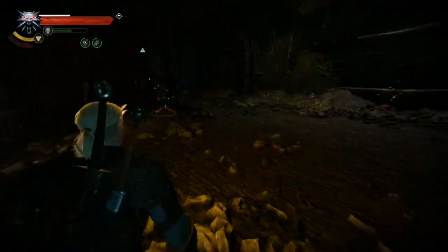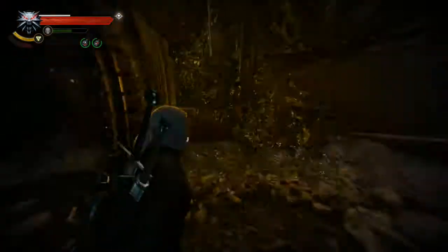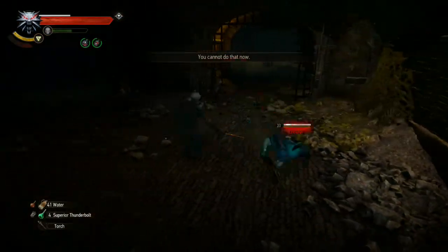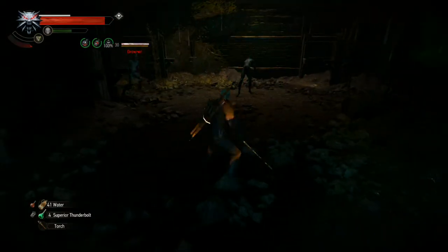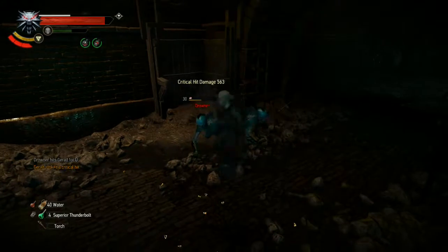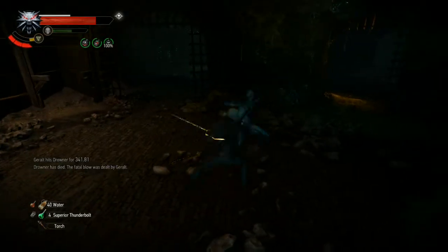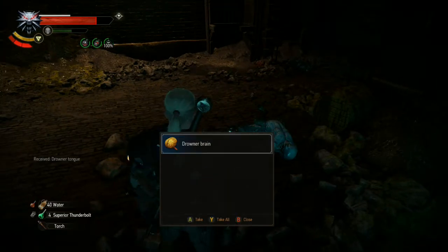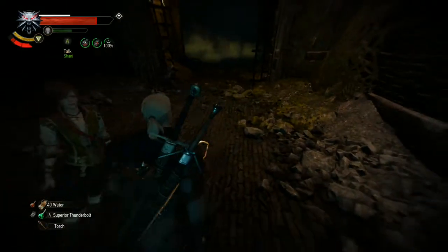We'll check that scent trail in just a second. Over here is the room with more Drowners — definitely not going in there with a lit torch. I can see another Drowner in there. Alright, hopefully that's the last of the Drowners. We'll see. Let's get their drops, then go check out that room with all the poisonous gas.